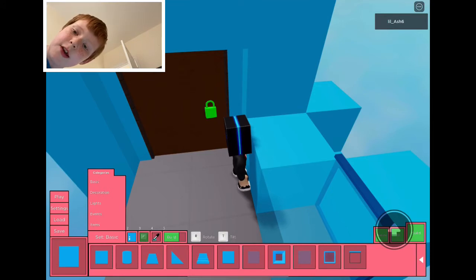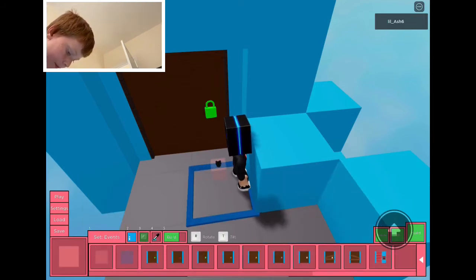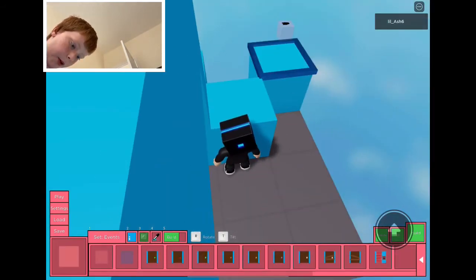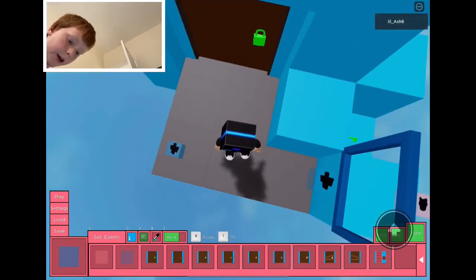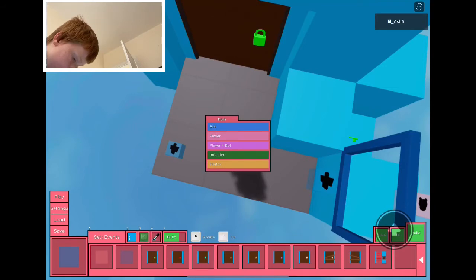Even though this is a doors and key video, here's that extra bit — Player Spawn and Piggy Spawn. Go back to Events, click Piggy Spawn and put it wherever you like. Then place Player Spawn wherever you want players to start.